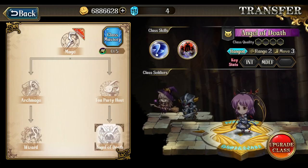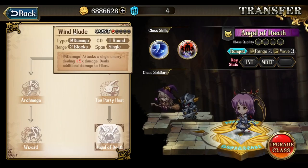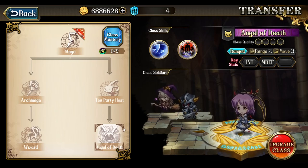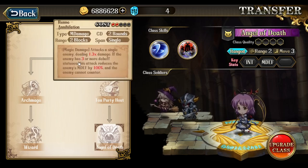Finally, her last class is Angel of Death. She gets Windblade from this, and her really what's considered her ultimate skill, Renee Annihilation. It has a 2-turn cooldown, 2-block range. The attack hits a single enemy dealing 1.3 times damage. If the enemy has 3 or more debuffs, this attack reduces the enemy's magic defense by 100%, and the enemy cannot counterattack. This skill single-handedly defines Renee, because as long as the enemy has 3 debuffs, they're suddenly taking full damage, zero magic defense, and no counterattack — it's a single-target killing skill.